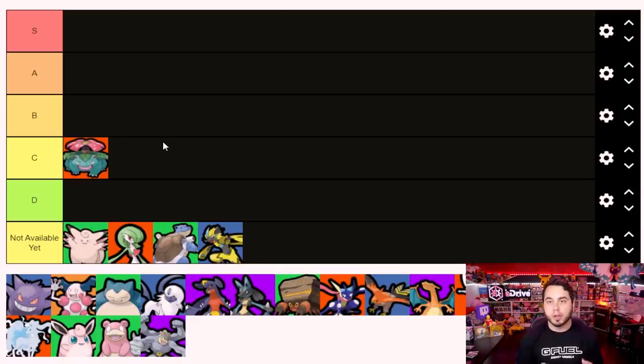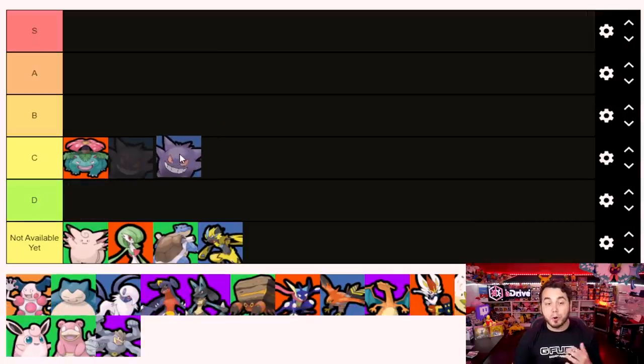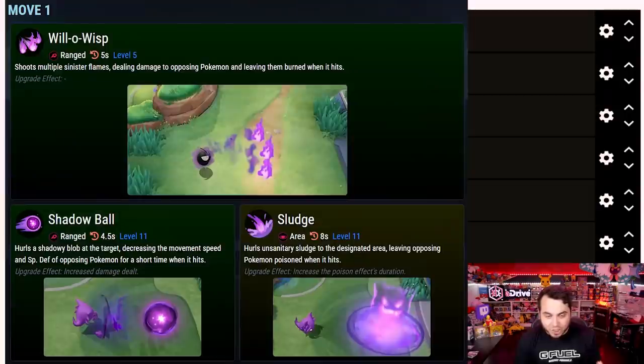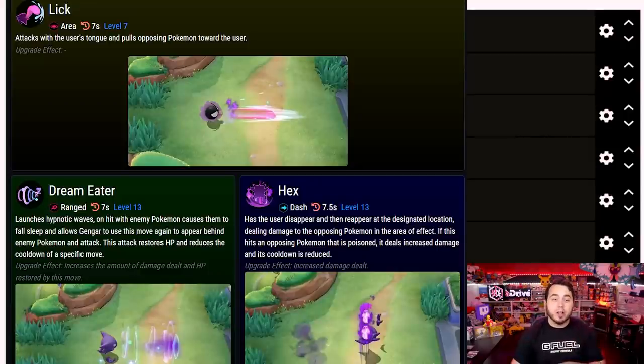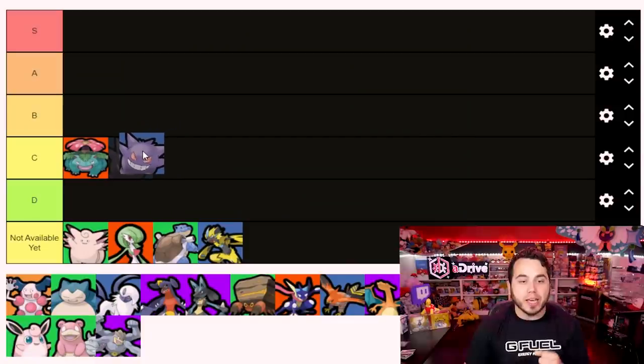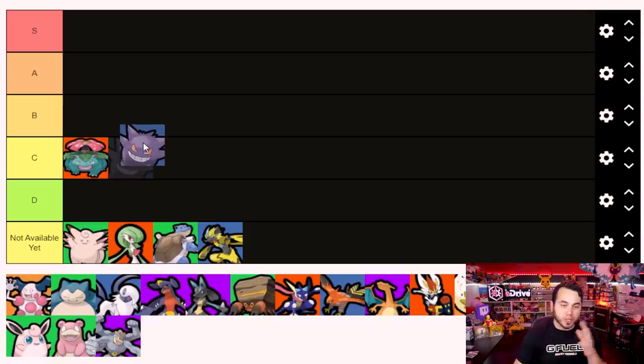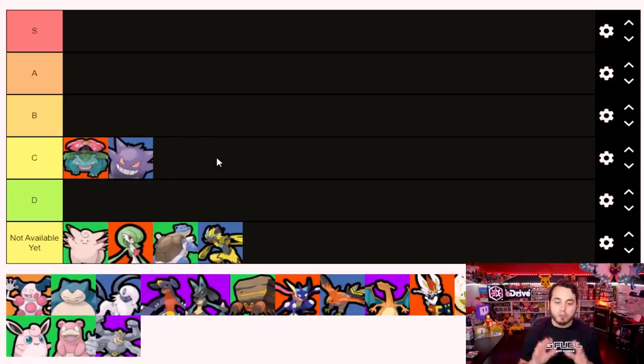Gengar is our next Pokemon, and I really enjoyed its kit. I thought Hex was a super cool move to utilize with Sludge, and it had great movement speed and could get around the map well. Dream Eater was fun to use as well. But this Pokemon is incredibly squishy and struggles in crowds. If you don't hit that perfect Dream Eater combo, or land the Hex after the poison, or your Shadow Ball misses, it can seem underwhelming. I would like to see Gengar get a buff - with a little more damage output it could be really good.